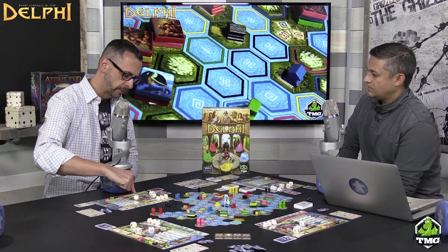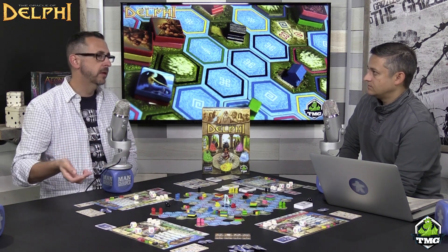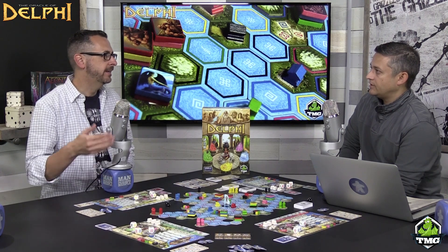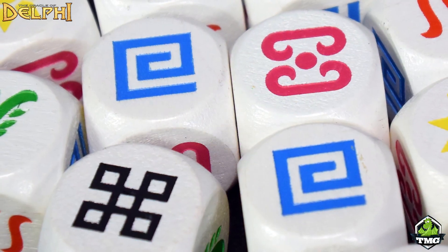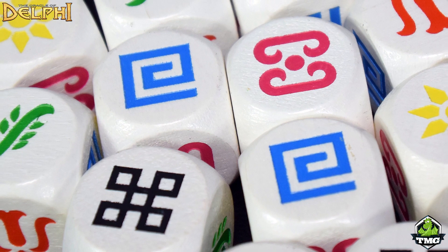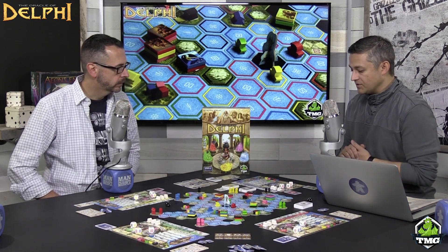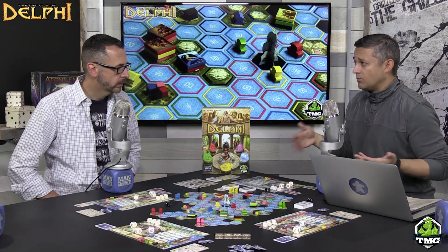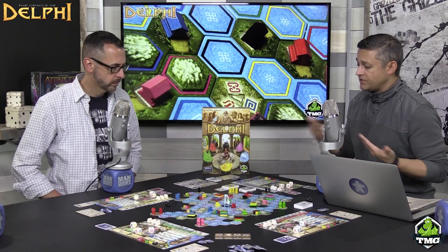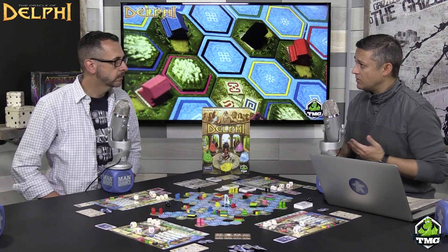Shields also come into play when fighting monsters. You fight with some dice rolling, but it's not pure luck — you can use favor to attack again and decrease the monster's power, and your shields factor into the math. It's a push-your-luck aspect. You can burn through favor quite a bit during combat. Shields are typically gained through acquiring specific creature cards, some scrolls, and a few other ways in the game.